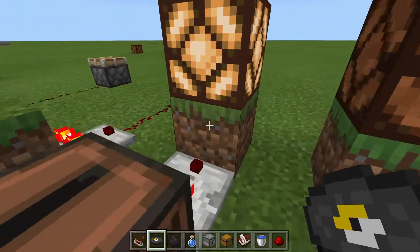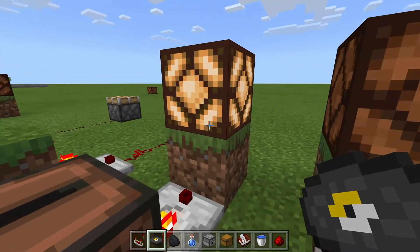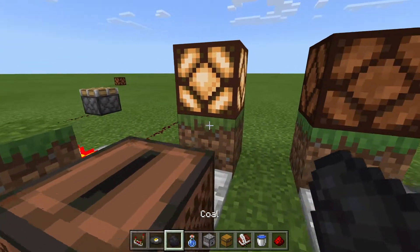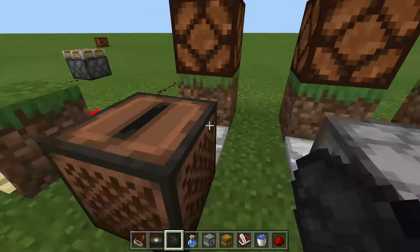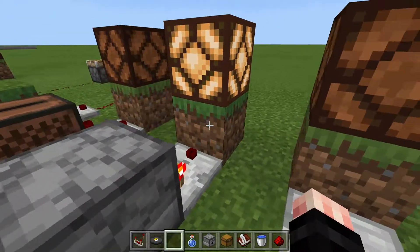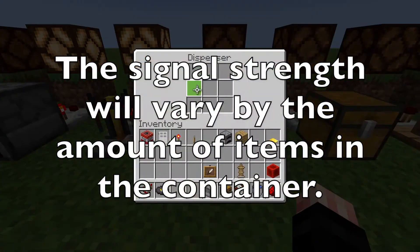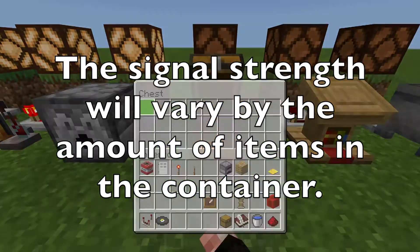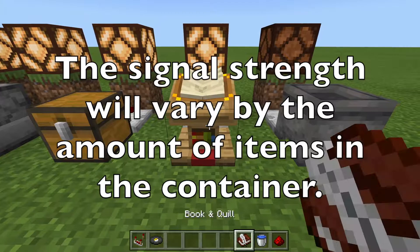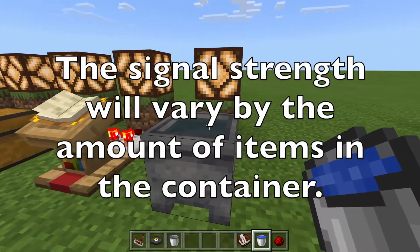A jukebox will also put a signal out whenever you play music — in one of my old worlds I actually used this to open a hidden door. Furnaces also work. It more or less comes down to: if you can put anything inside of it, you can pull a signal out of it with a comparator whenever you fill that object with what it's meant to be filled with.